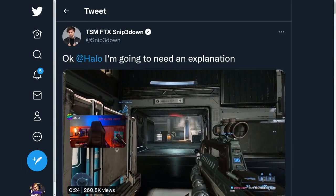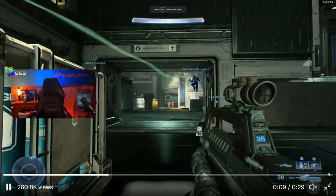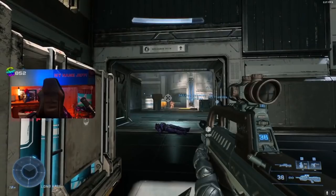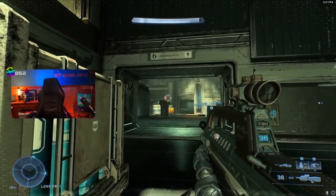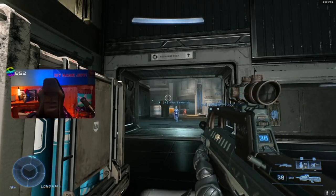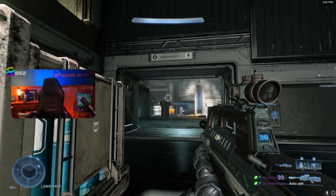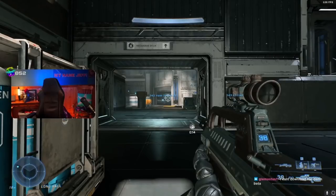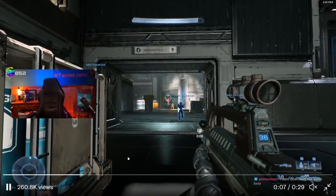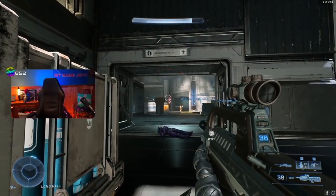Snipedown tweeted this out saying he needs an explanation. When you click on the video, you can see how this player's aim — he's away from his keyboard, not playing — but his reticle is being aim-assisted to keep on target outside of red reticle ranges, basically halfway across the map if not three-fourths of the way across. So certainly some concerning gameplay currently happening with Halo Infinite. This sparked a lot of controversy — the video has almost 270,000 views on Twitter, so people have certainly taken notice.